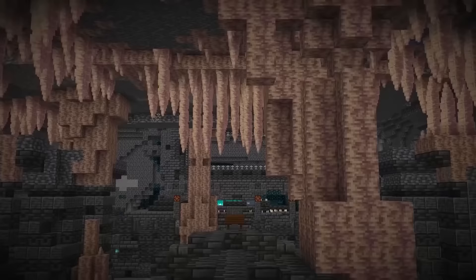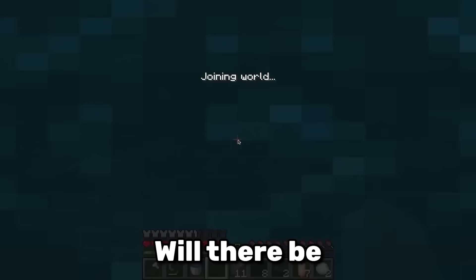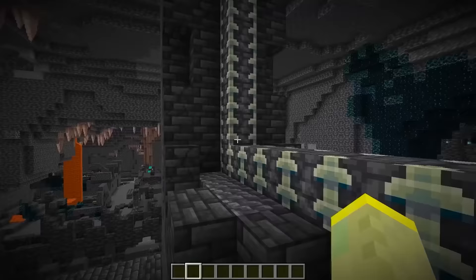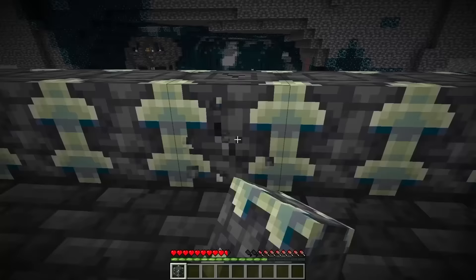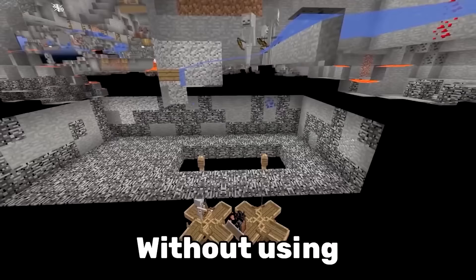The massive structure in the middle of the ancient cities looks like a giant portal, which sparked a lot of discussion. Will there be a new dimension? Is that where the warden comes from? The portal is made from a new block called Reinforced Deep Slate, and this block is now the hardest block in all of Minecraft.